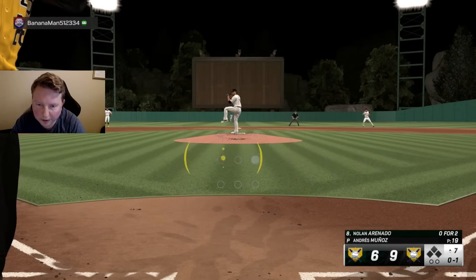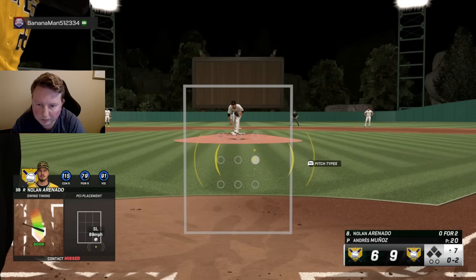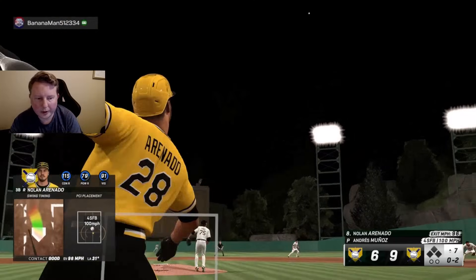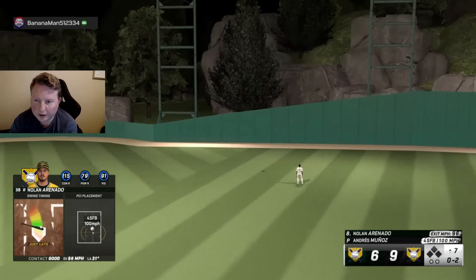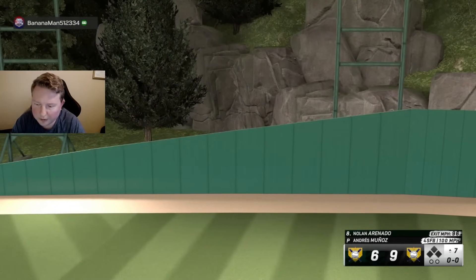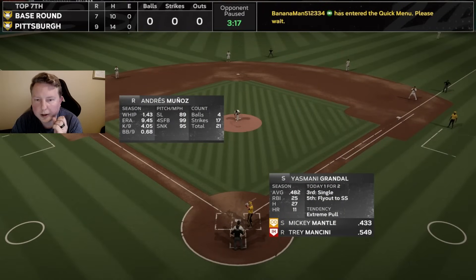Maybe he throws us balls — he hasn't done it a lot though. Typical sequence would be to go back with the heat inside here. He went with heat right down the middle and even though he didn't take a good swing, that's about as good of an 0-2 pitch as you can expect — and we hit it out. Thankfully. We had the timing set up there just by expecting the sinker in. Haven't faced Dominic Leone much either — going to take some pitches here again. Just because we went down and gave up a bunch of runs doesn't mean we have to come up in our half and start pressing.